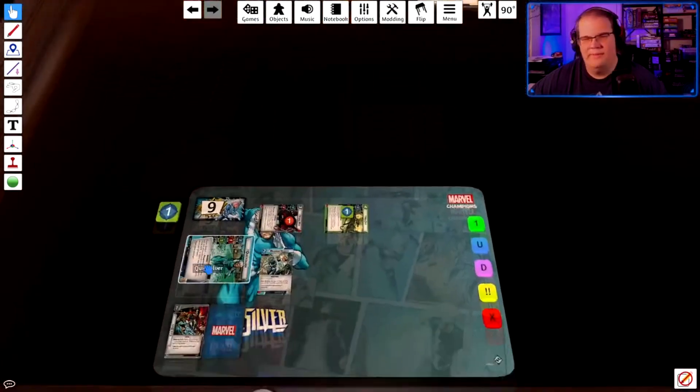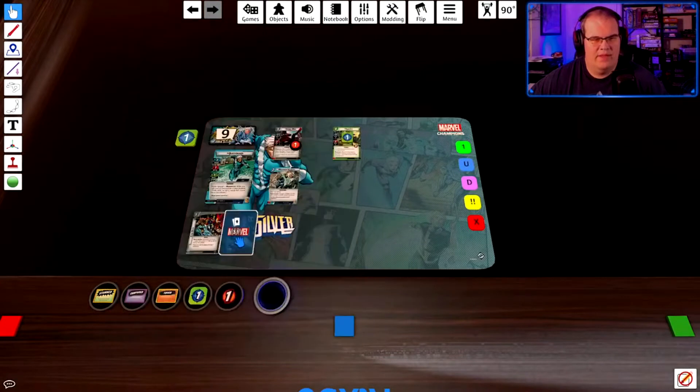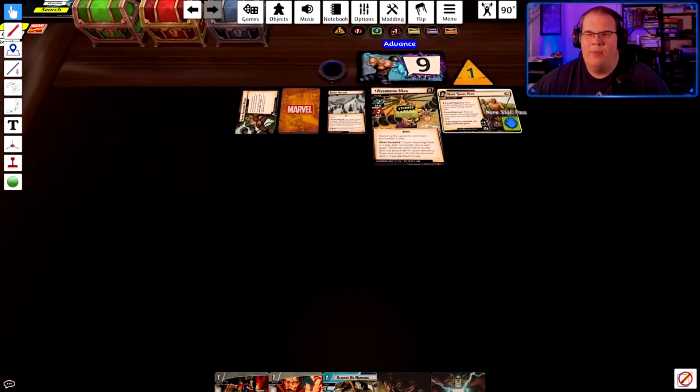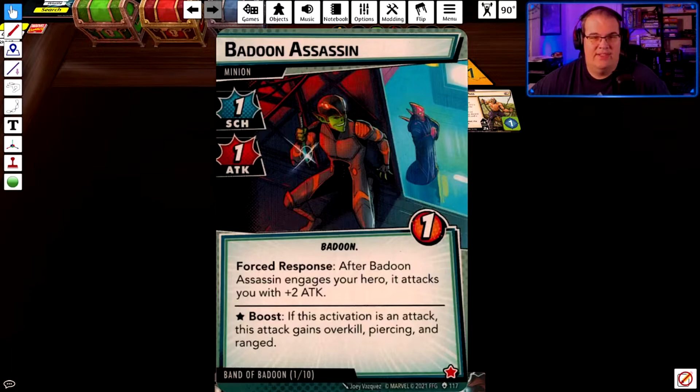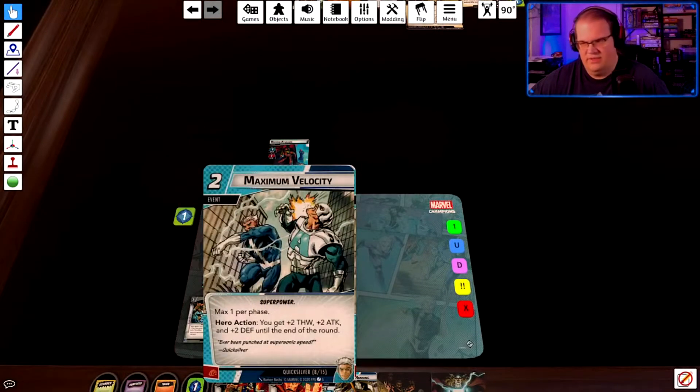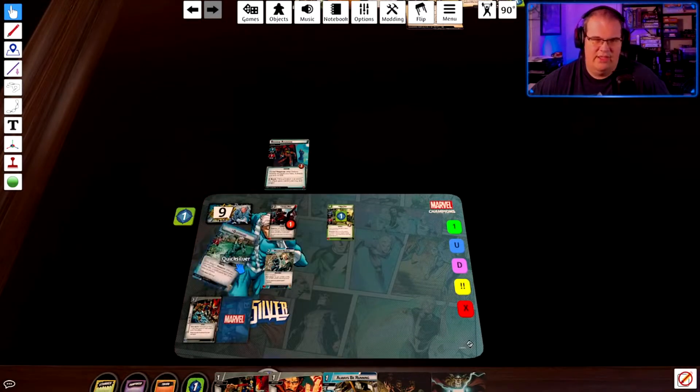That brings him down to nine and I ready up and draw five. I wasn't going to draw into my ready fit anyway, so I'm okay with that. The counter — he tries to attack but is stunned. Next card: Badoon engages you and attacks with a plus two attack, so it's a three. I have a three defense because of Maximum Velocity, so I defend — no damage. Ready.